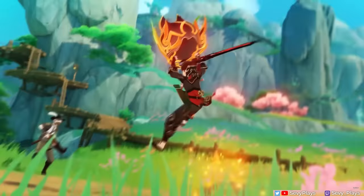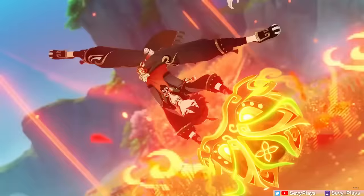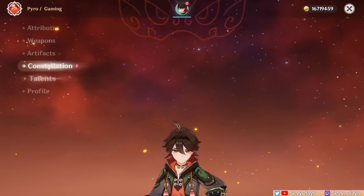Hey everyone, it's Sevee. Wushou Dancer Gaming and Little Manzai are here to dazzle and set enemies ablaze with his plunging attack-focused playstyle. You might be here after pulling him on Xianyun's banner or after getting him from the free 4-star selector. So to help you maximize his kit, this video will cover his talents, constellations, best artifact and weapon builds, and team comps. Let's get started.